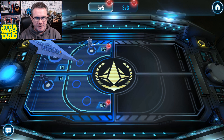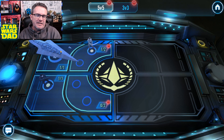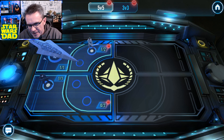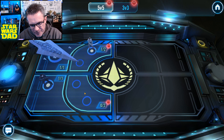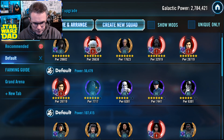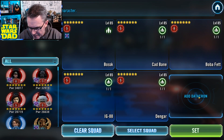If they have the Executor, I'm still putting mine out there — they've gotta show me they can beat it. Most people down here are going to have Profundity, Malevolence, or Finalizer counters — they're just not going to have it. So I'm going to rely on the Executor up top and fill this sector with some low-level garbage teams. My two best defensive teams I want right here — we're trying to block off the bottom.